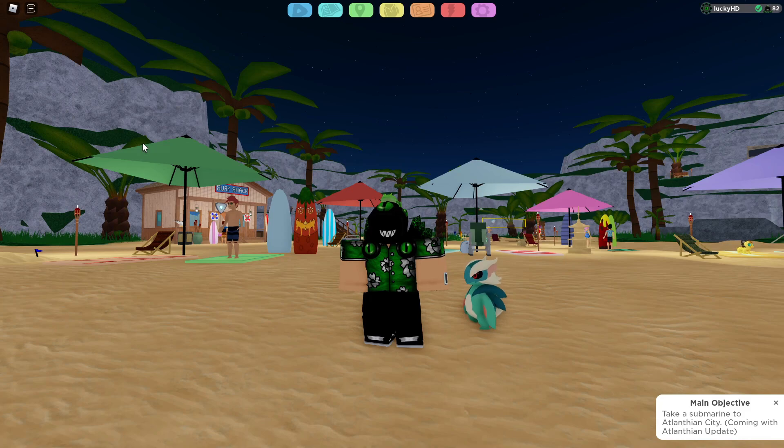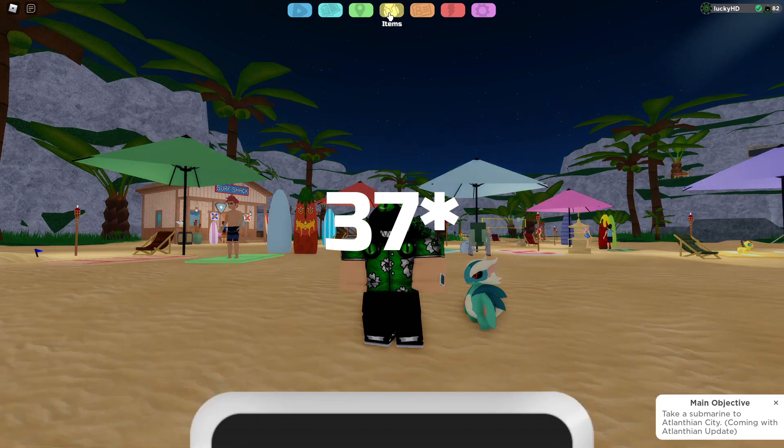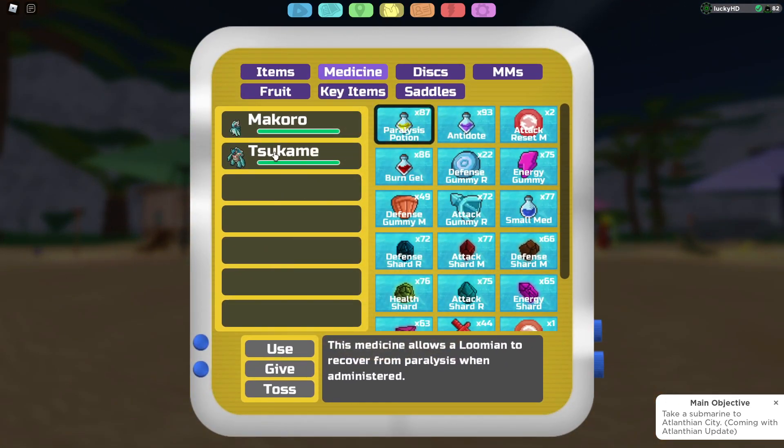Now, once you've gotten your Makame into a Makoro, it is going to be a pretty hefty leveling process from here. All you have to do is get your Makoro from level 24 and then get it to level 38, and once it is at that level, this thing is going to evolve into Tsukame.